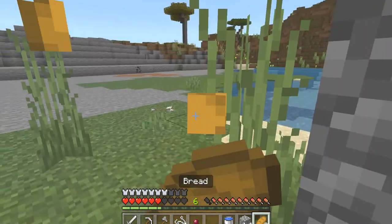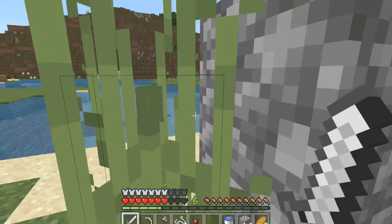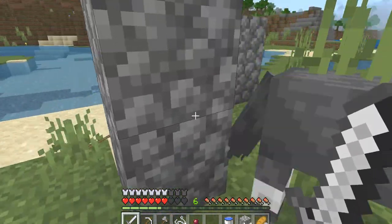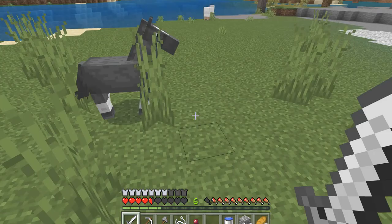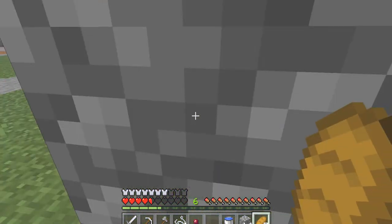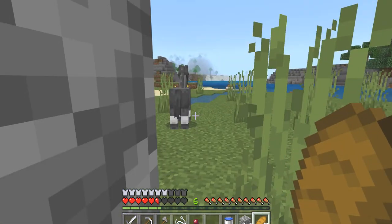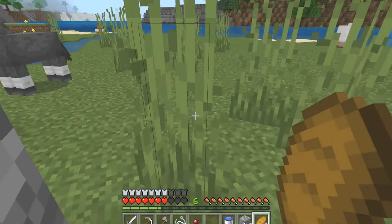I placed down some cobblestone blocks to offer some protection. And thankfully this grey pony survived — I thought it might die in the process but it didn't. And we finally... I think that pony was trying to steal my bread. I didn't have any carrots — sorry. Well, actually I think I may have had some carrots. Never mind.